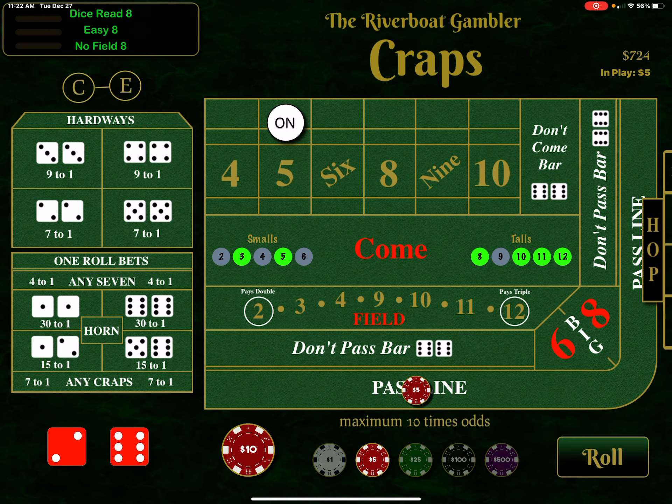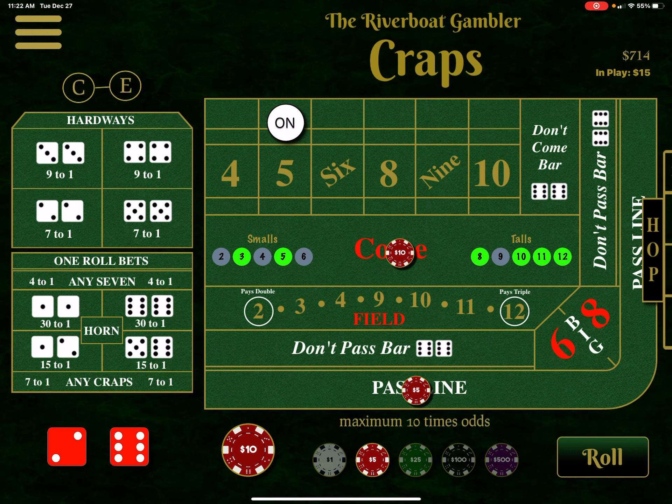And there's the eight — I just won the eight. So now what I do: that was a come bet, so I now go to 10 units on the come bet. And now the 10 units on the come bet is protecting the five units on the pass line. Plus I'm parlaying my winnings. So let's just play it.